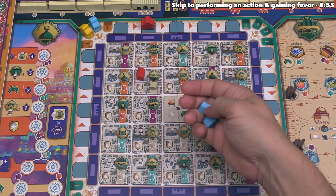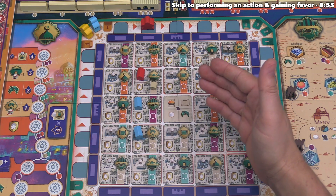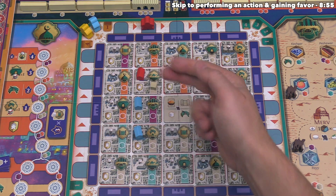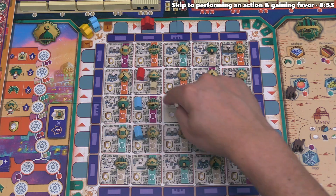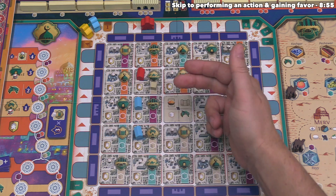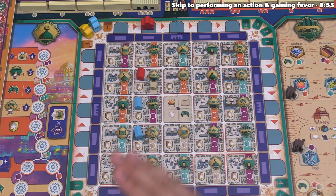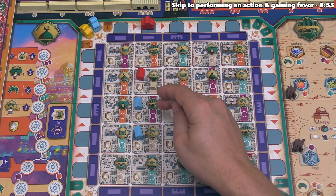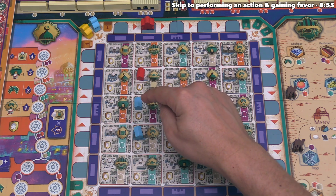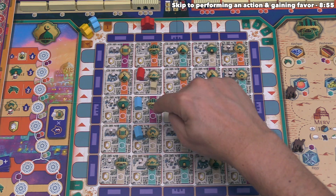What happens if you select a building site with an opponent's building on it? For example, if we selected a site with a blue building, we generate one purple because that's the type of resource on this spot, and then we also generate a tan because we generate resources on all building sites within the active row that have a matching building color token. Additionally, when you activate a building site with an opposing building, your opponent also generates resources on the activated site — in this example we'd get purple and tan, but the blue player would just get a purple.